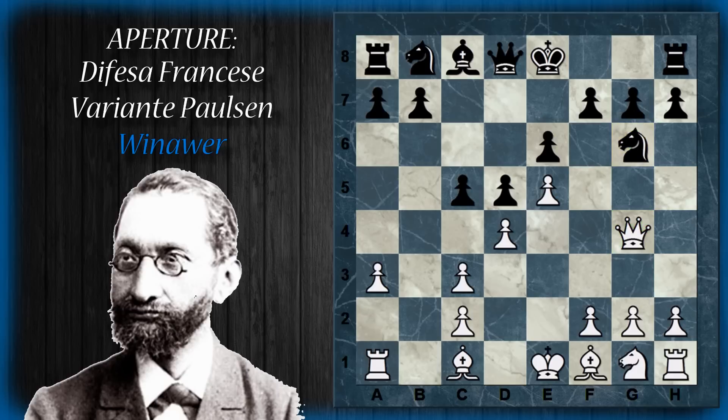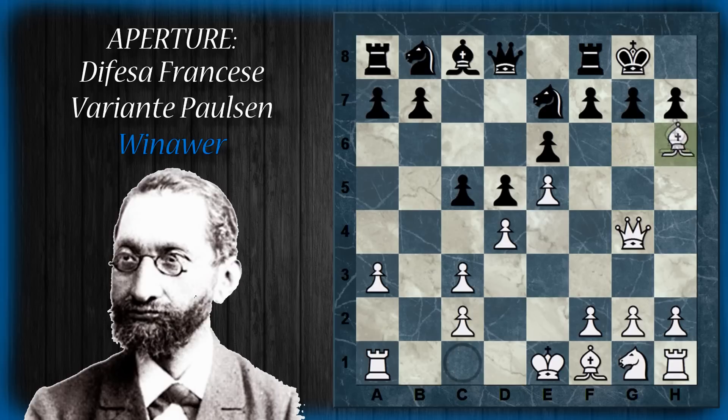Il bianco può ora partire all'attacco subito sulle case scure intorno al Re, proprio perché l'alfiere camposcuro non è più presente in difesa. Porre il cavallo a G6 può essere una cattiva idea, perché il bianco può buttare subito addosso un pedone a questo cavallo, che è costretto a muoversi. Anche difendere con cavallo F5 non va bene, perché questo cavallo può essere facilmente rimosso dopo alfiere D3. Probabilmente la più giocata è arroccare corto, e sorprendentemente il nero riesce a difendersi bene: anche se il bianco avrebbe subito l'alfiere H6, il nero può difendere con il cavallo, minacciando di catturare l'alfiere.